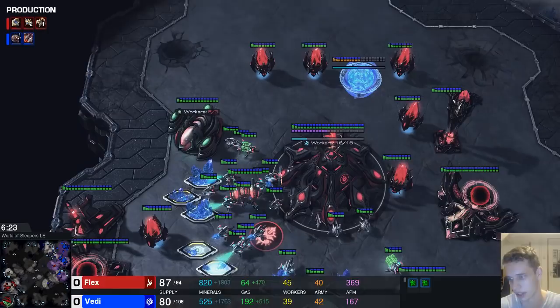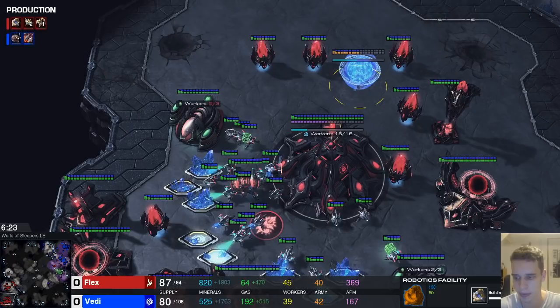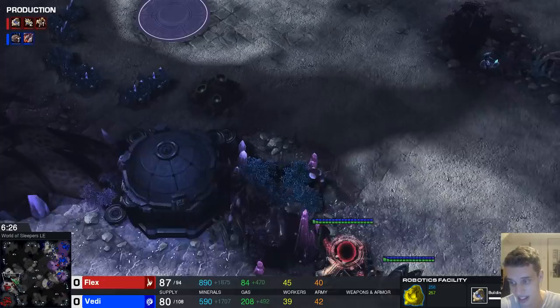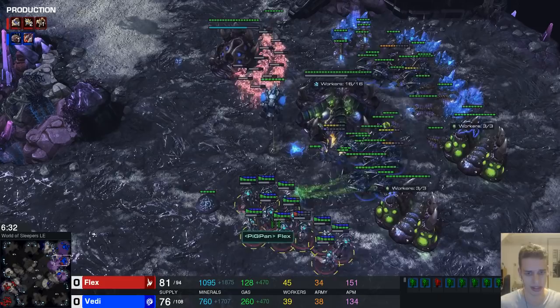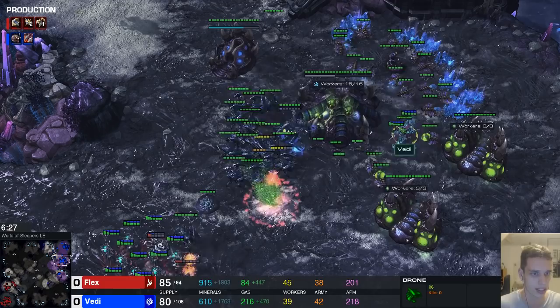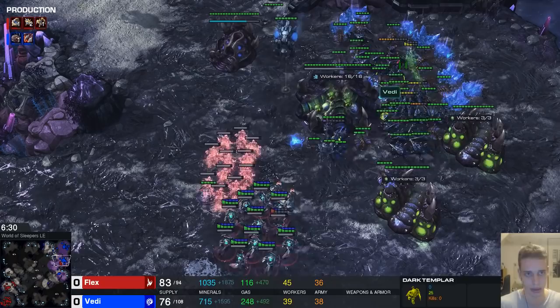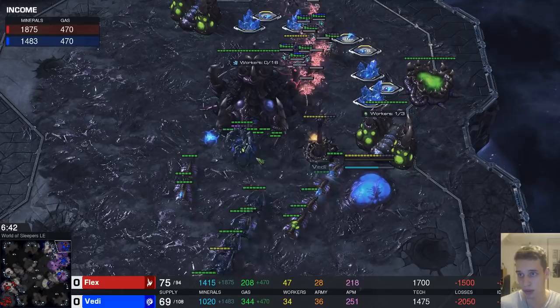He has five guys in gas in the main, two in this gas, two here, one here — a bit bipolar on how much gas he really wants to mine. He doesn't actually have enough gas for DTs. He doesn't have enough money for the nexus either, so he should definitely be building that. And you don't just want to send in your DTs when there are 10 roaches around, especially if there's detection. DTs are extremely expensive — this is 250 gas and 250 minerals that Flex just absolutely threw down the drain.